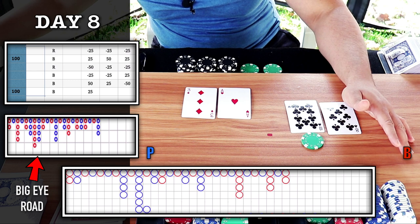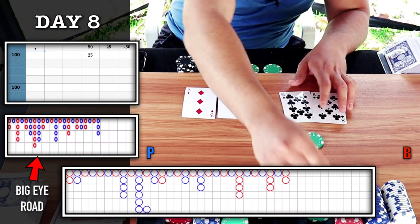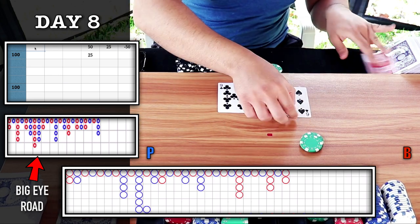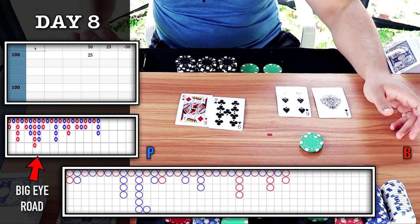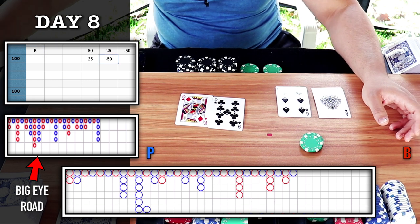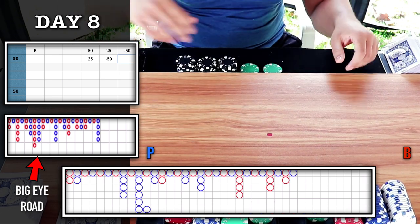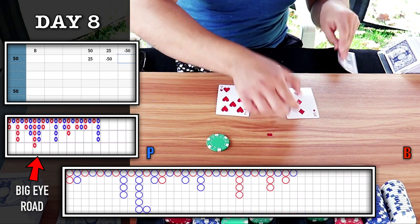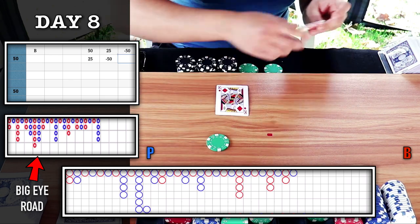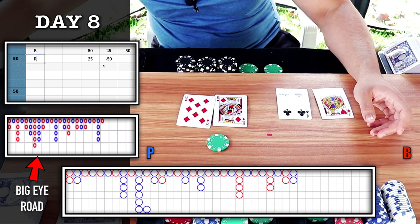I hit on majority six — going back to the chop, so I'm playing red. I'll keep it on bank. Natural nine for the player — blue wins, we lose that. Back on player. 7-7 tie. Natural eight, player wins — red, plus 25.